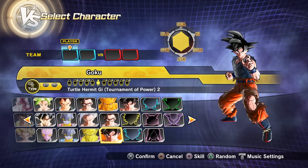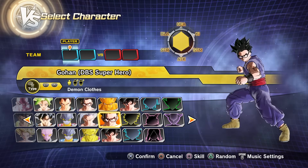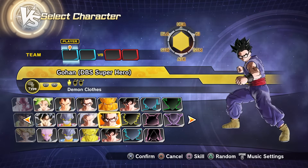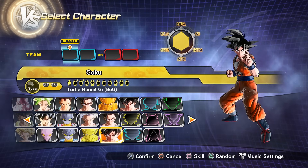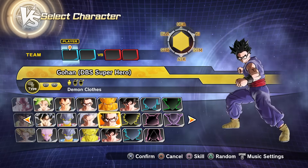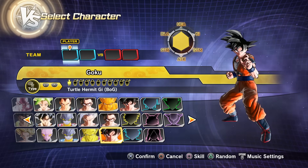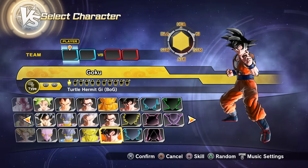I also went ahead and modified both of their health, ki, and stamina attributes. Everything is completely even except for blast, strike, and attack. I left those at default and it seems to me that Gohan is a bit stronger in terms of the attack attributes. However, for Goku, he's a bit stronger in terms of the strike and ki blast.